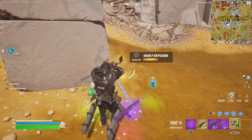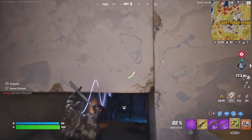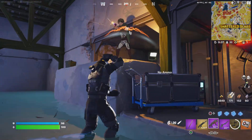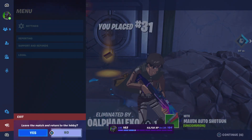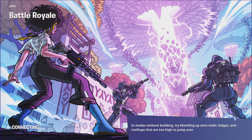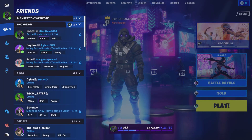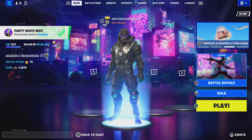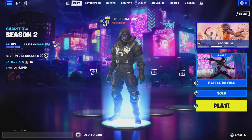Where the hell is this keycard? Oh, there it is. I should have worn an Eren Yeager skin. Of course he's camping the vault — this kid is so scared he has to camp the vault just to get the mythic, seriously. Coachella Challenges Part 1 — in the next video we'll be doing the next challenge.